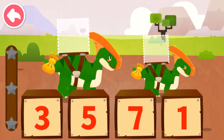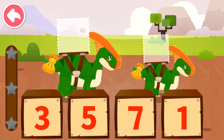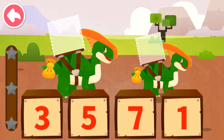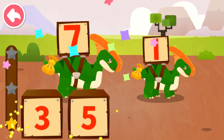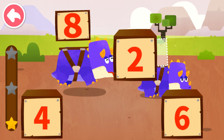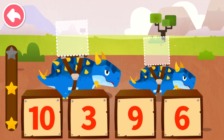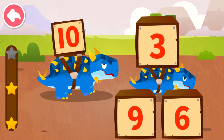Dispatch the box with the maximum number to Big Dinosaur, and the one with the minimum number to Small Dinosaur. Seven, seven, seven, one. Eight, eight, two. Ten, three, three.